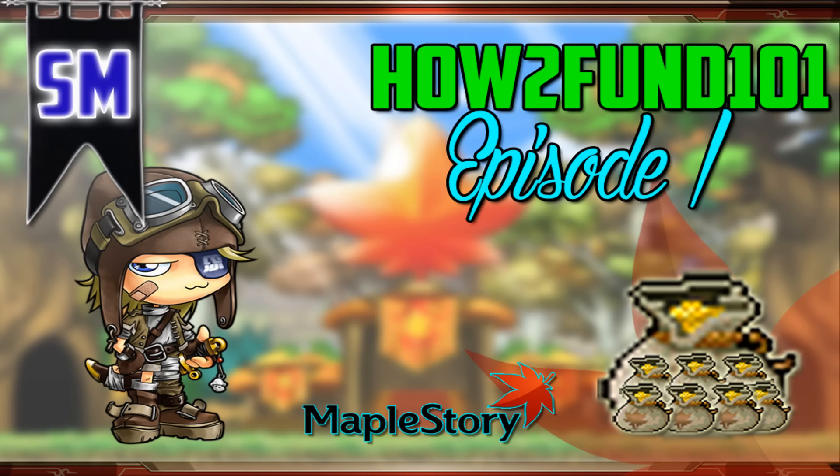Now that you know what each stat essentially does for your MapleStory character, stick around for episode 2 where I'll be covering just how much of each stat you should aim for, and give you a sort of layout to see what stats you should aim for on each of your equipment. If you'd like a more in-depth touch on the subject, which includes weapon multipliers, damage formulas, and a lot of math, then leave a comment suggesting so in the comment section below.